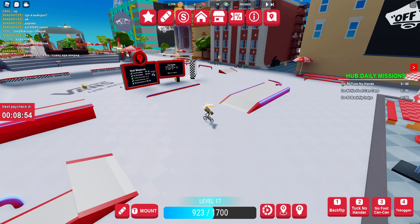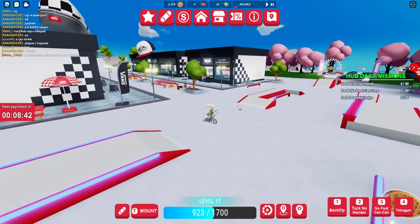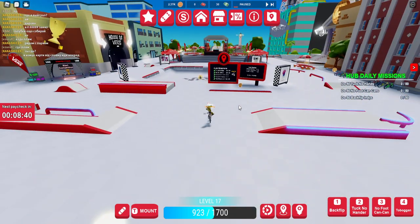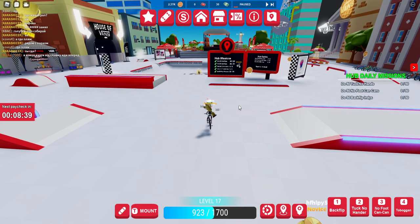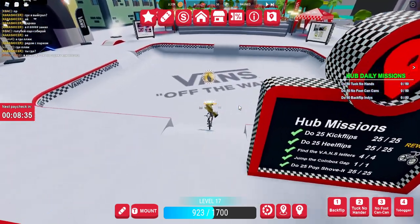The Vans update added a way to earn the Vans Off the Wall helmet by collecting 10 pencil cases around the map. I'm going to try my best to show it in one go — hopefully a decent route to follow along to get all 10 and grab the prize.